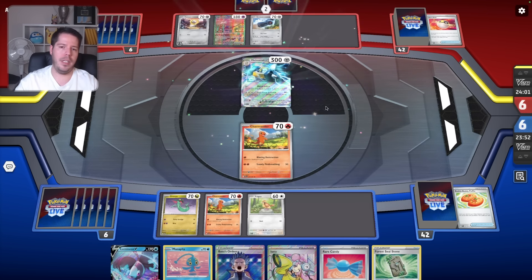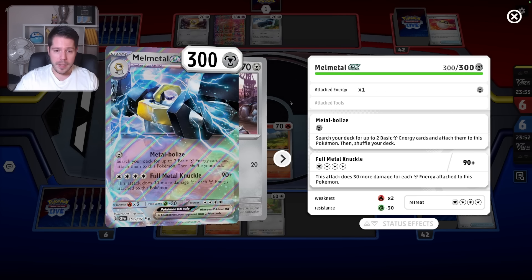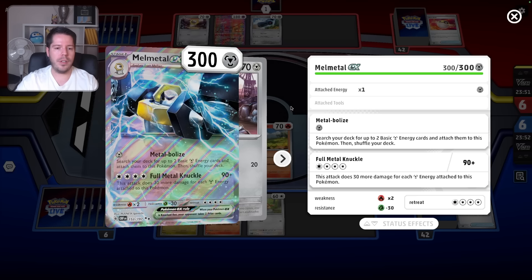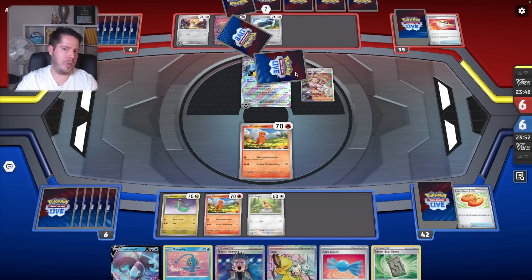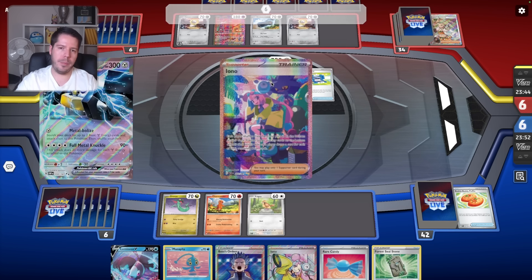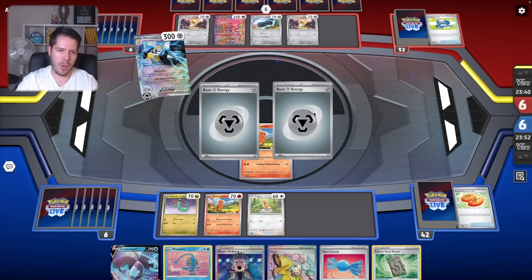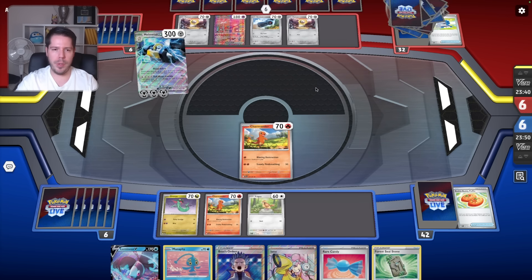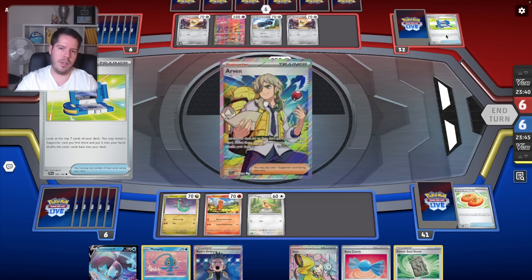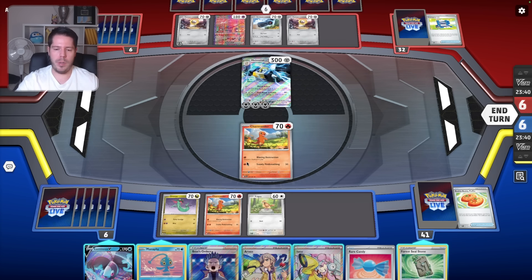There's a Melmetal EX — its Surge ability lets you search your deck for up to two basic Metal Energy cards and attach them to this Pokémon, then shuffle your deck, and this attack does 30 more damage for each Metal Energy attached. Generally not horrible with Metang, but is this better than Dialga? I don't think so. It has higher base damage output but it doesn't have a V-Star, so I'd rather have 20 less HP and have the V-Star. But hey, who am I to question this? We do top-deck the Arven.